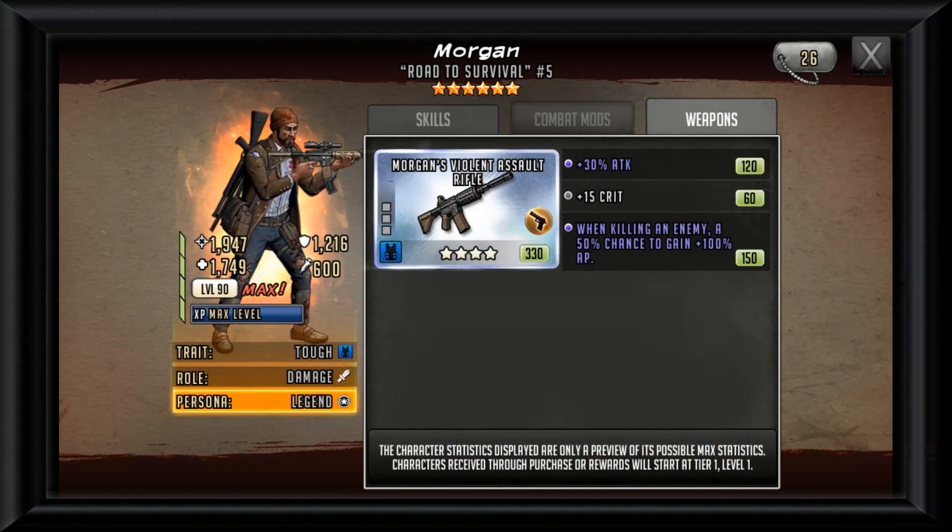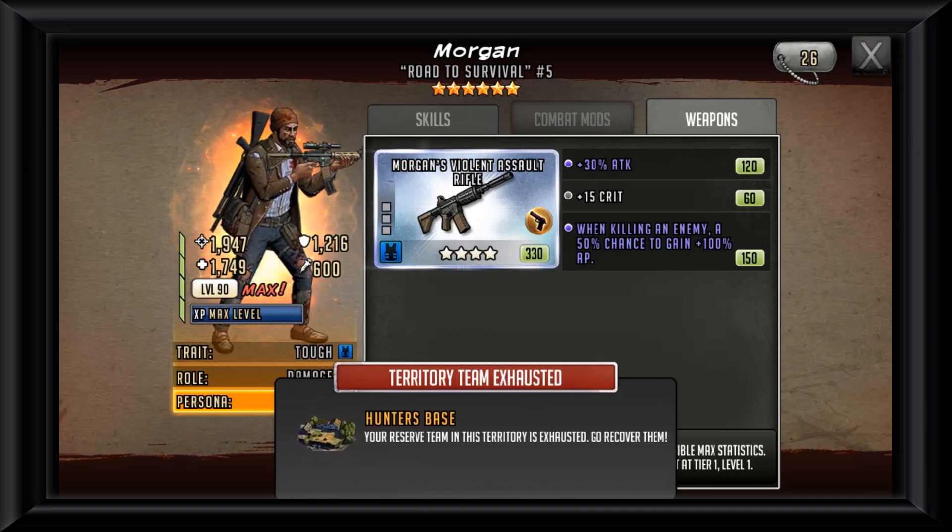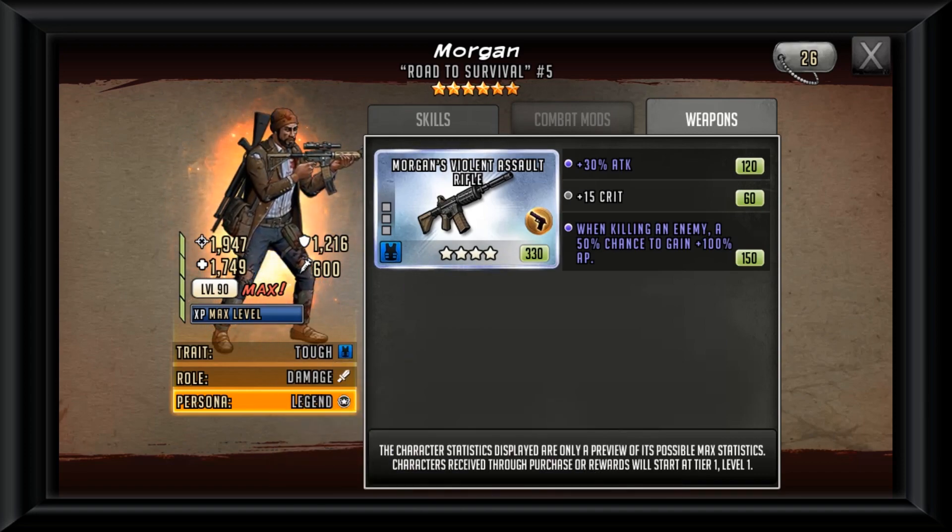Taking a look at Morgan's rifle — since he is a damage role survivor — we get 30 attack on a base 15 crit, which is nothing and will probably be one of the main stats altered. The final special mod is: when killing an enemy, a 50% chance to gain 100 AP.